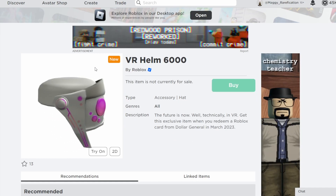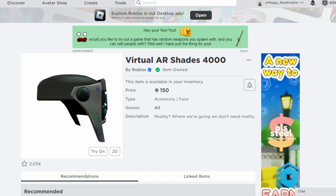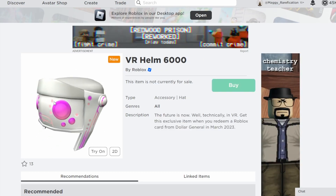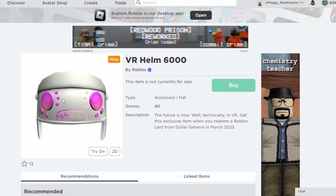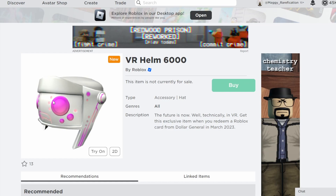Next up we have the VR Helm 6000, which is also a retexture — this time of the Virtual AR Shader, which is on sale. I think this is definitely a pretty cool one; it's a nice choice to retexture, and the retexture itself looks great. This kind of purple-pink color looks really well on it, so definitely not bad.